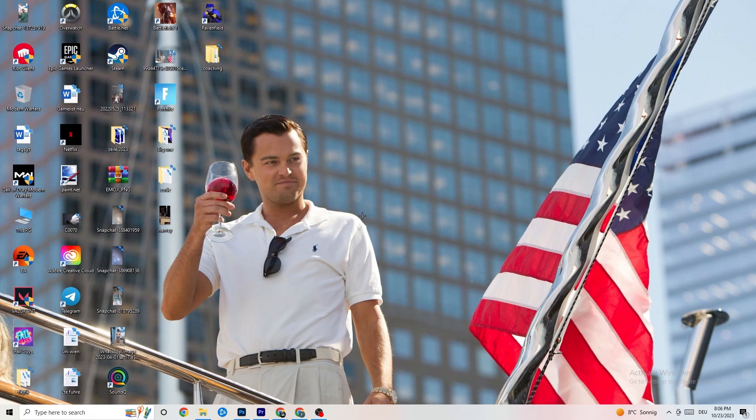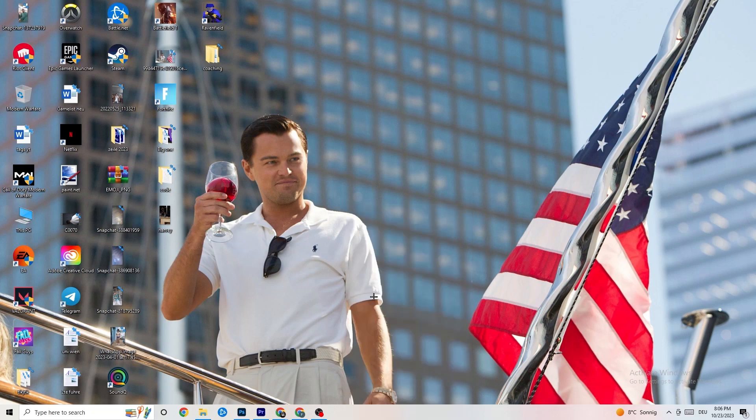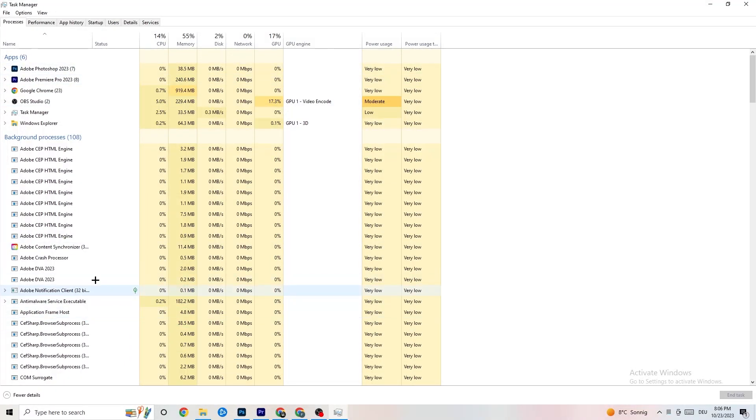The next step is to go to your taskbar, right-click it, and open Task Manager. As you can see, you'll see every single program currently running. Go to the 'Processes' tab in the top-left corner and you'll see CPU usage, memory usage, GPU, network, and more.